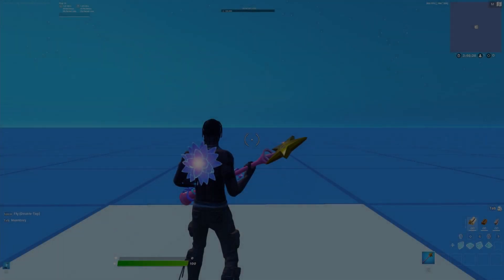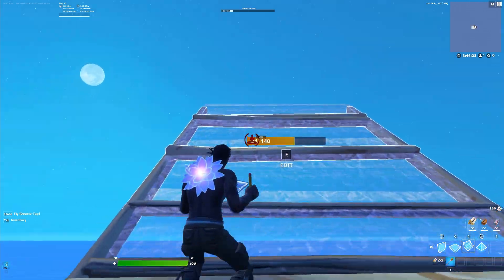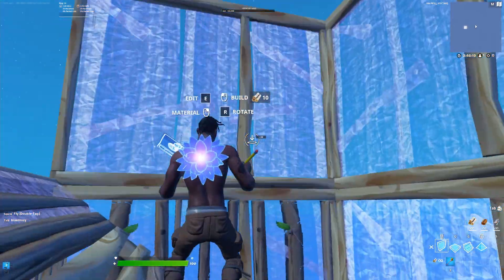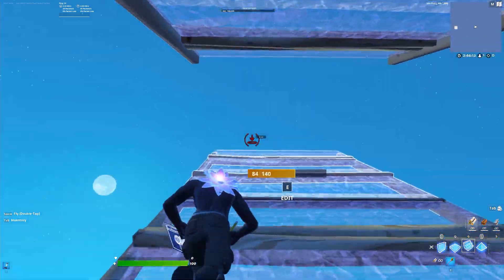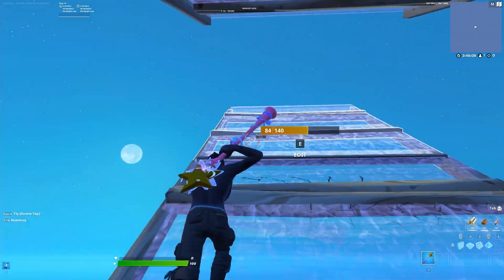This one is a little bit harder than the ones we've done. We're going to go up like this: place two walls like that, two walls like that, a cone and a floor on top, and then go double ramp. Here's what it looks like.